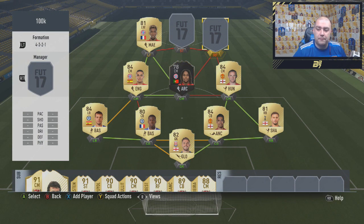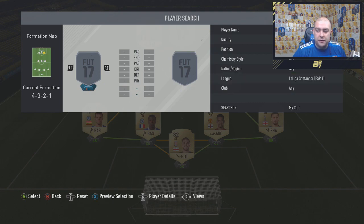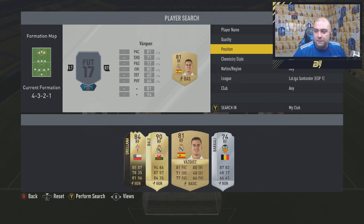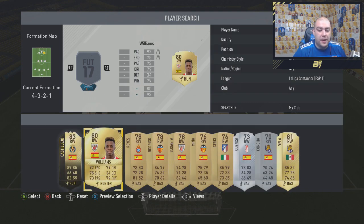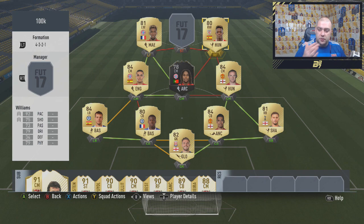The final two players complete the team as we move over to La Liga. Right forward is a right winger — it is Inaki Williams. 92 pace, 79 dribbling, 75 shooting, 79 physical, 73 passing. Hunter chem style on him as well.